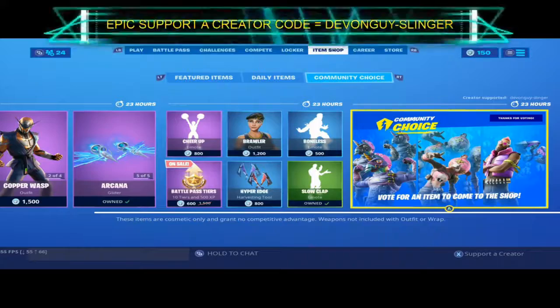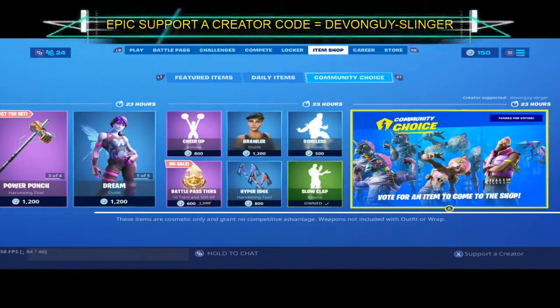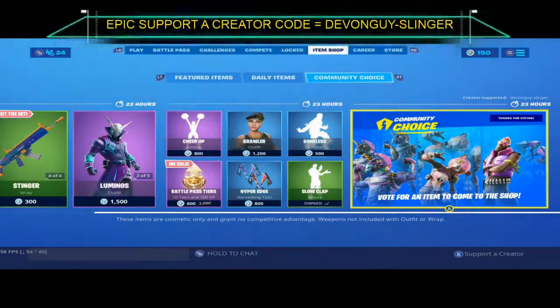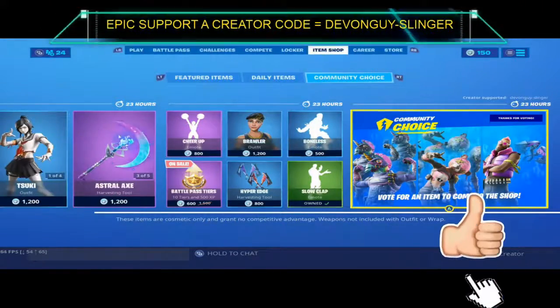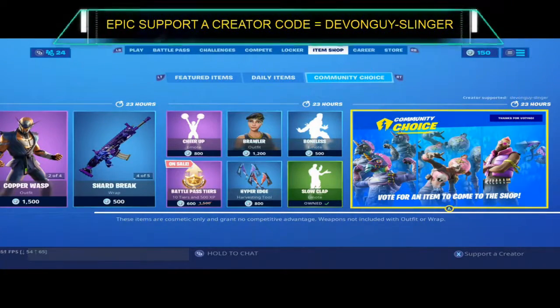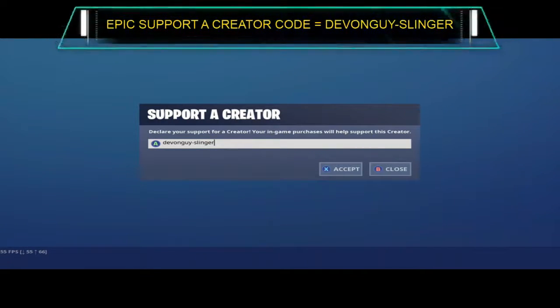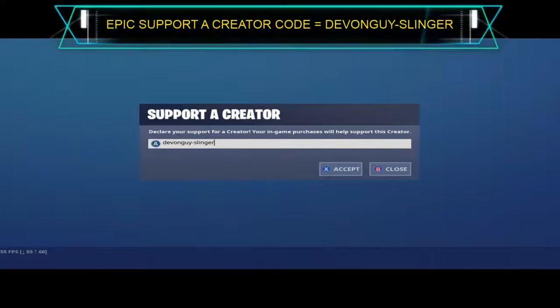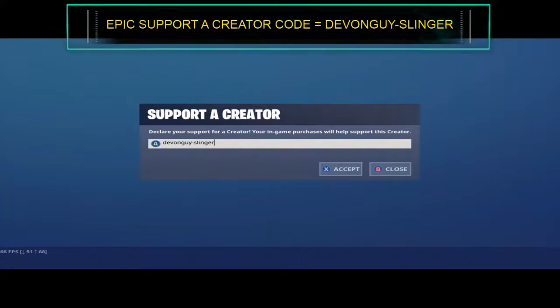So there we go everybody — if you find this interesting or it has helped you out, or you just want to help me out, please go ahead and hit that subscribe button. Also hit the like button and please click the bell and turn on all post notifications. I do have a support creator code — it is Devon Guy Dash Slinger. Please enter that in your support creator section in the item shop. I have been Devon Fella Slinger and I will catch you all again very soon.